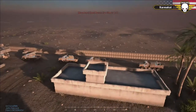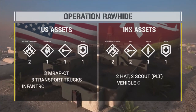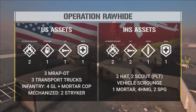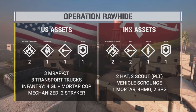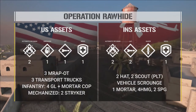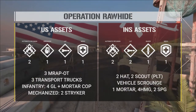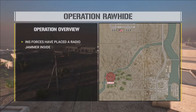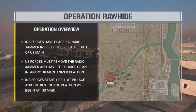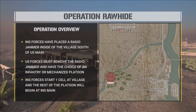We're rolling out a cool little overlay showing all the assets for this operation — vehicles and weapons both teams get. The US gets quite a few vehicles and had the option of mechanized or infantry. This team opted for infantry, which comes with two logis instead of two strikers. The objective: insurgents have placed a jammer FOB in the village at the south of the airfield, and the US needs to find and disable the jammer so air operations can continue. This is a brand new operation created by Xbit, rolling out officially for the first time today.